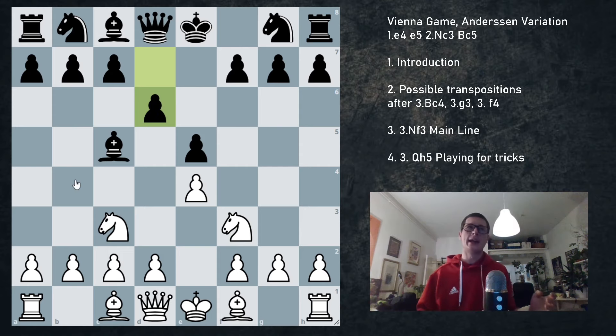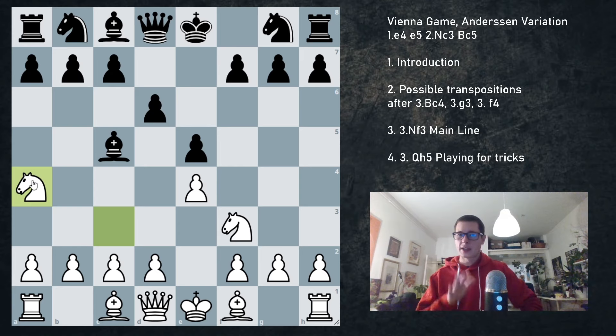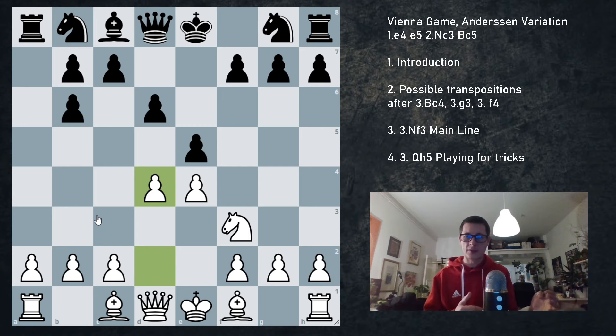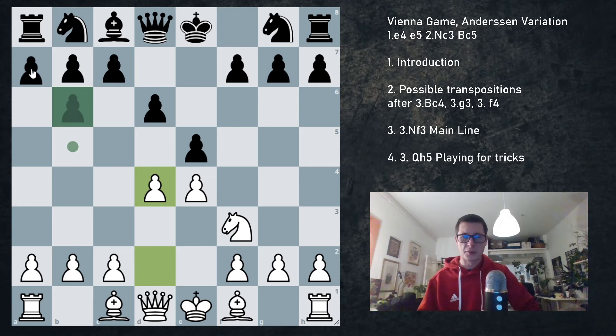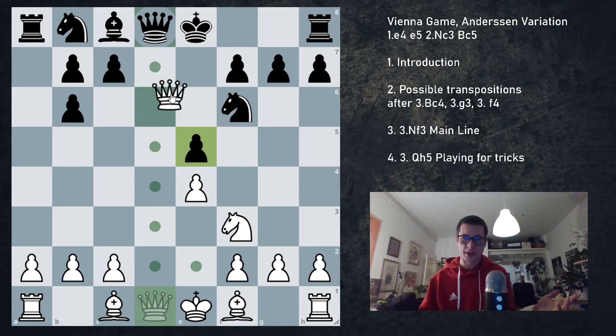So black plays d6. There are two ways to play this, and the way I would recommend gives you a huge advantage. The engine says this is close to equal — plus 0.3, plus 0.4 — but when we play Na4, I don't care that the engine says white is only slightly better. White is going to get the bishop pair. Black plays Bb6, we take this, black takes with the a-pawn, we go d4. And this is very similar to some lines of the exchange Spanish — white is opening up the center very quickly, threatening to take on e5.